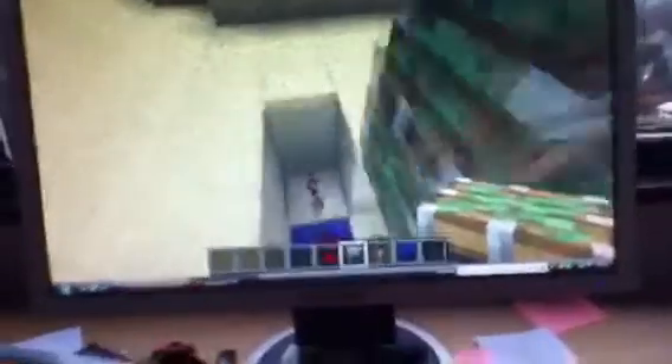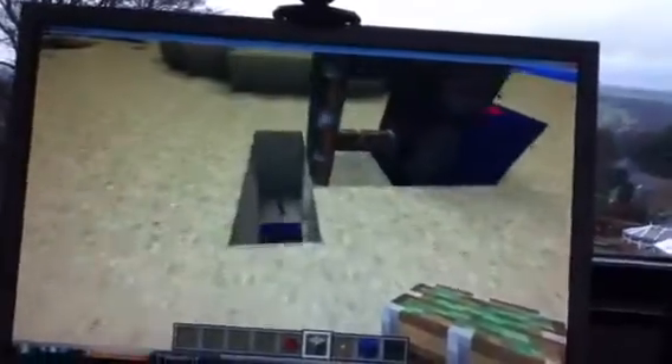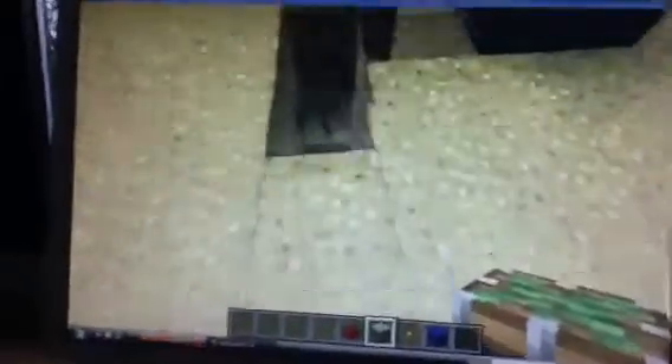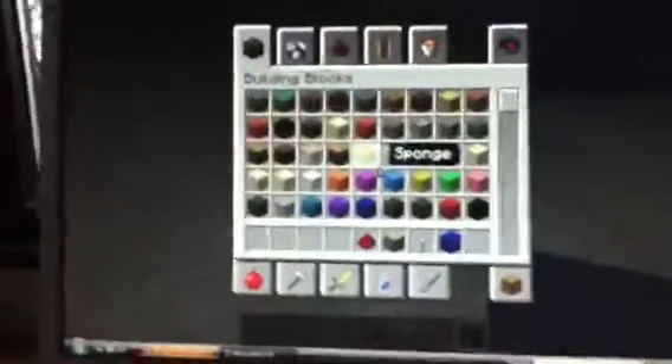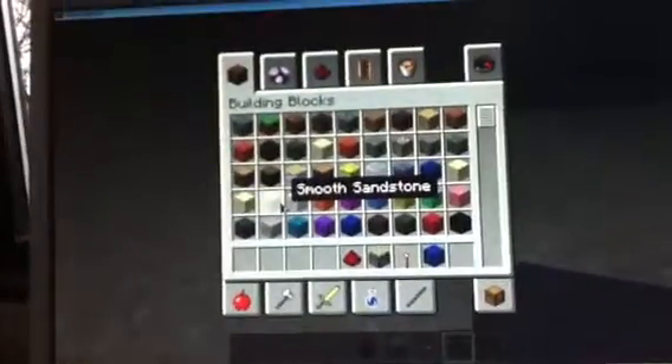So now we've made an off gate, which means, because of the redstone torches and stuff, basically, if I put the pressure plate there, then when I step on the pressure plate, rather than closing it, it opens it, which is much more useful.